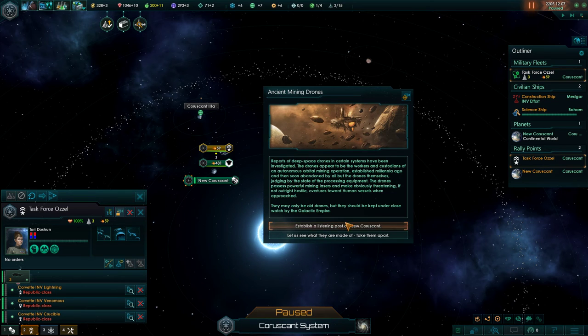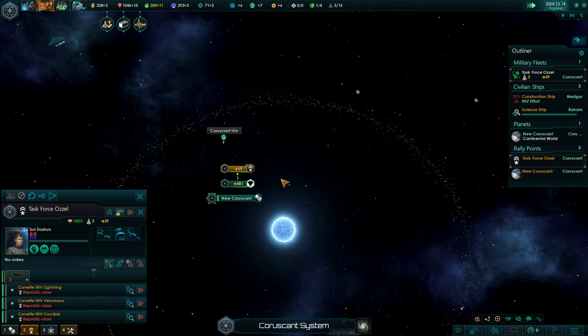We're going to research the ancient mining drones event. Reports of deep space drones in certain systems - we already kind of saw them so we know exactly where they are. Mining drone observation, or we try to take them apart. I think listening in on them gave us a super rich mineral planet before, but I don't know if the event has changed. We're just going to do this like the Empire would and destroy them at some point in the future - not right now, obviously.